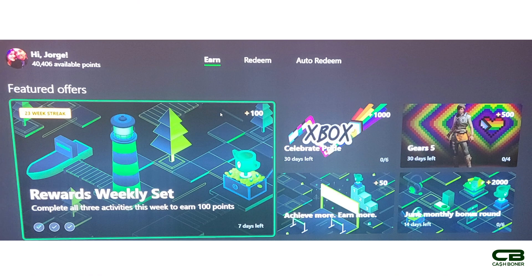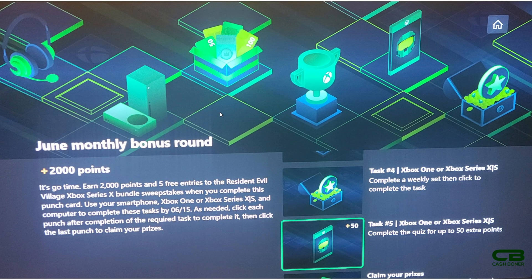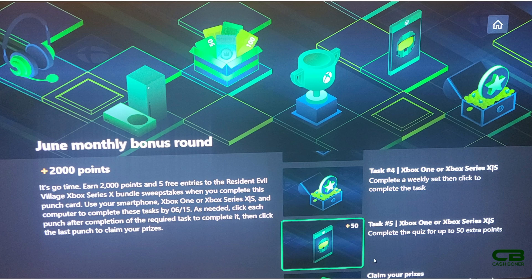Make sure you get your weekly set done - that's very important. Task five is completing the quiz, which usually asks questions related to Xbox-published games or Xbox Game Pass games, for an extra 50 points. In theory you can get 2,050 from the June monthly bonus punch card and another 2,500 from the other three punch cards, adding up to 4,550 points total. Don't forget that once you complete all five tasks you have to come down, claim your prizes, and hit the prize bag to get your 2,000 points.